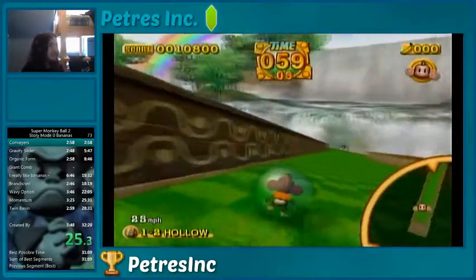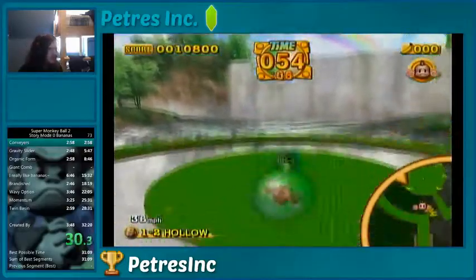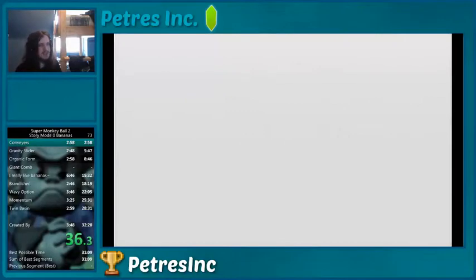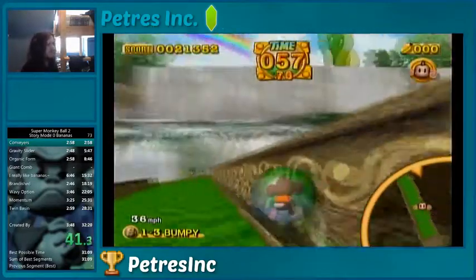And to complement that, at the end of each stage, I'll do a thing called stage selecting, where I just go to the stage select button at the end of each stage. That also skips the exit transition, which also takes up an extra amount of time. All this adds up to like an extra five minutes throughout the run, so there's no reason not to do that.